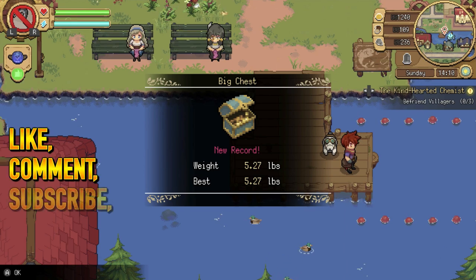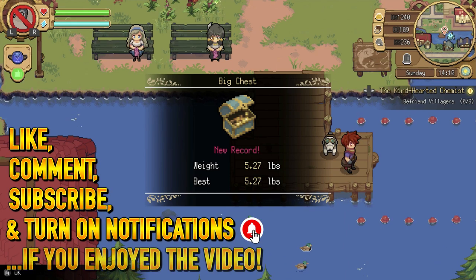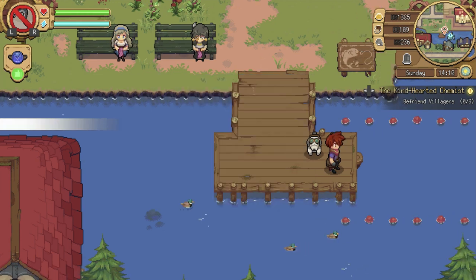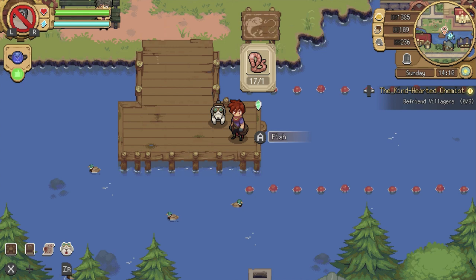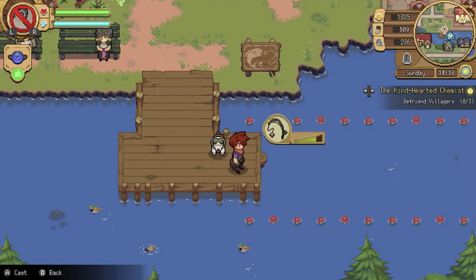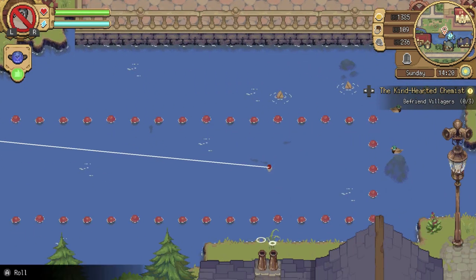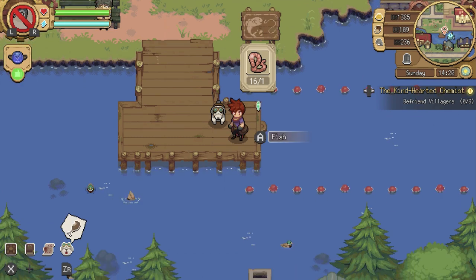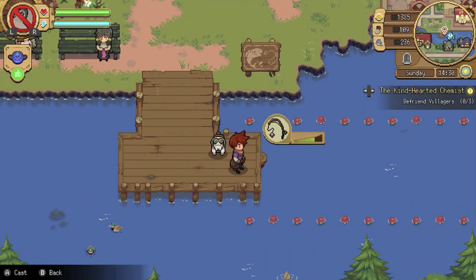Welcome back to more Potion Permit. In the last episode I said I was going to do some off-screen cuts and do some fishing, which I did - I fished about three or so. I actually ended up getting a big chest which is a new one. With the chest you just get money, which is cool.